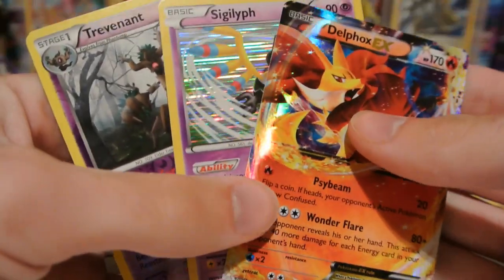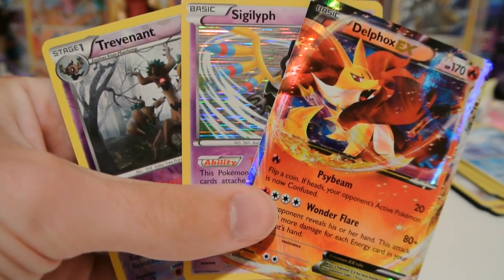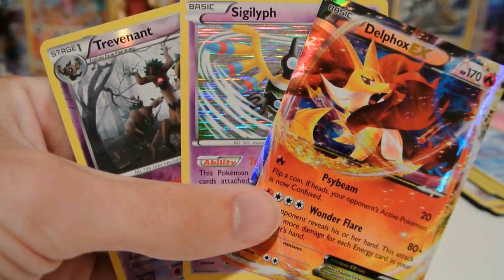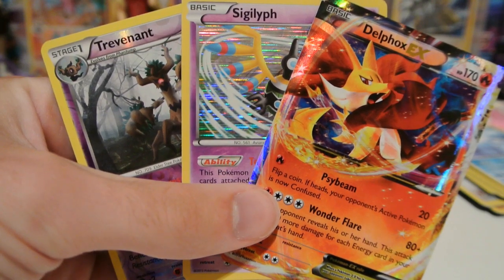And then, of course, we have the Delphox EX card, that is the star feature of the tin. So, that's going to do it for me. Thank you guys for watching. Please subscribe if you haven't already, like and favorite the video and leave a comment below. And until next time, I will see you guys later.